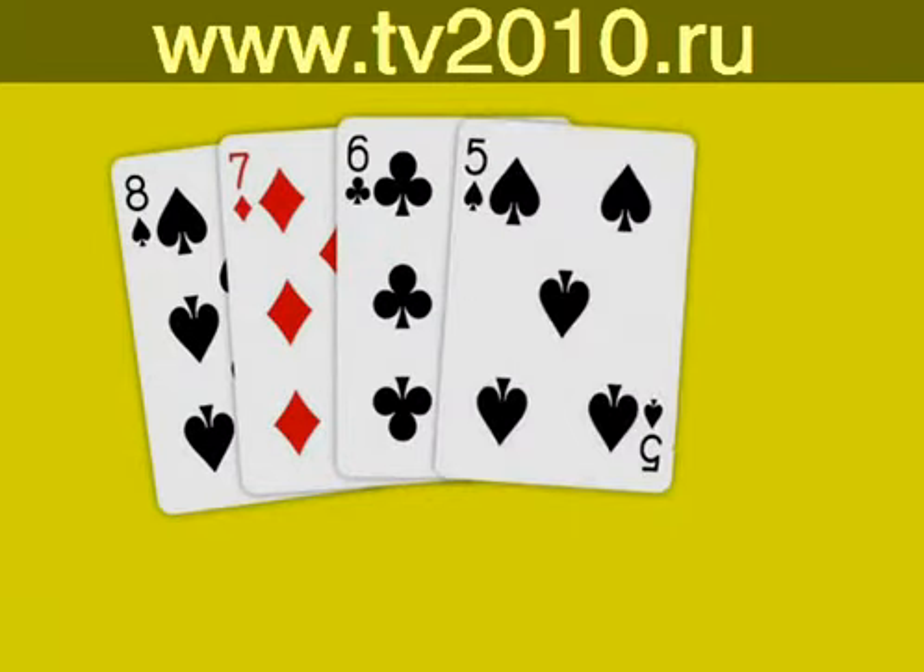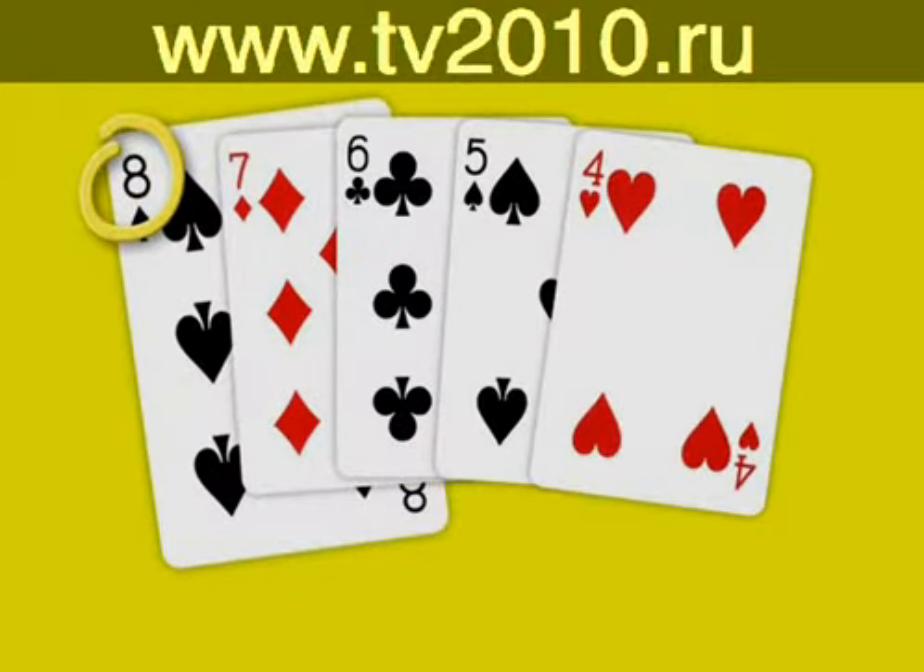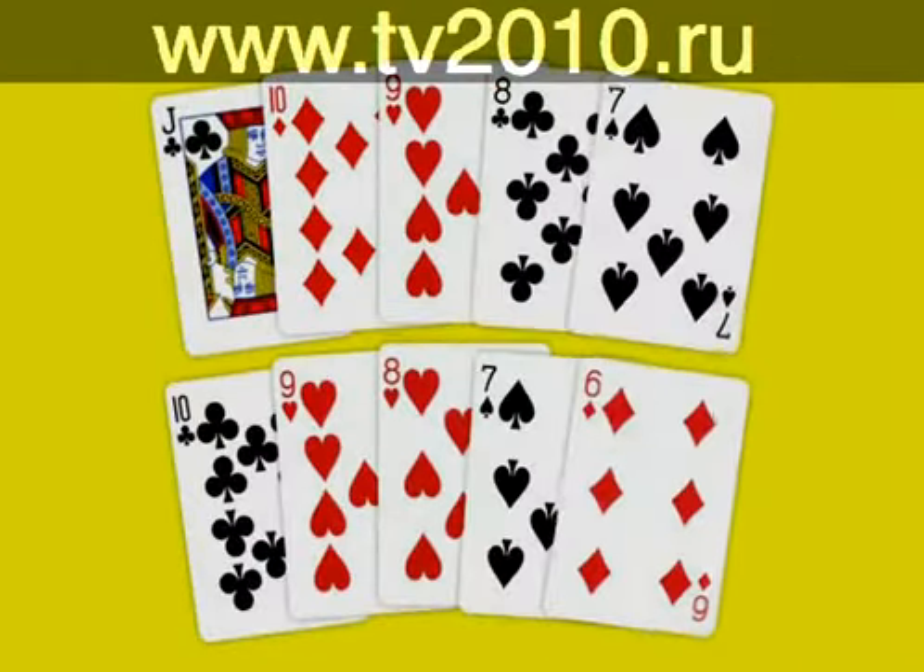Straight. A straight is five sequential cards, not all of the same suit. If more than one straight is present, the highest card in the sequence determines the winning hand.